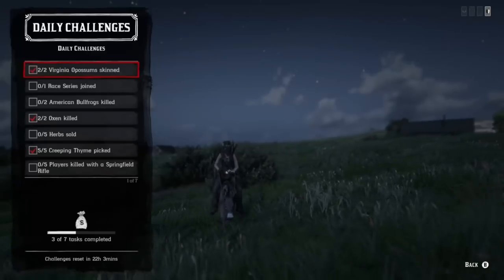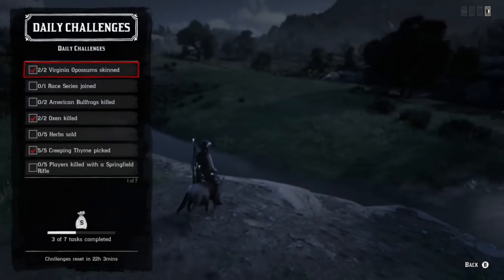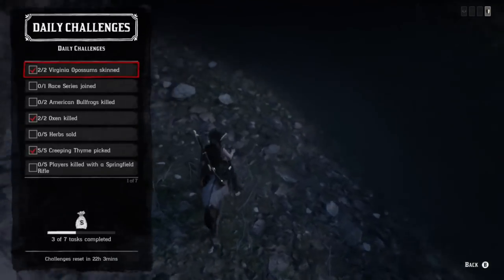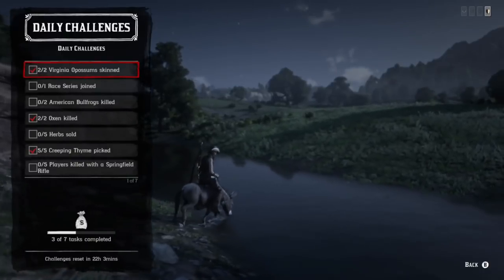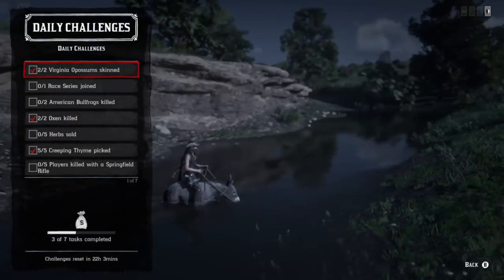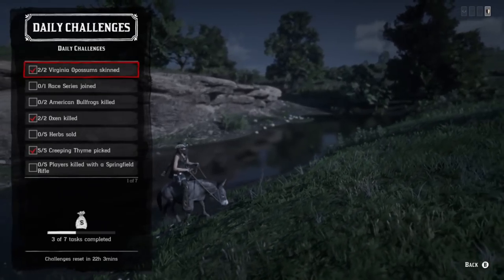Also shoutout to No Control. Once the challenge refreshed, a bunch of us went out to pinpoint an area where we could get all four at once, but unfortunately the bullfrogs kind of threw a wrench in our plans. The challenges include opossum skin, race series, joined American bullfrogs, ox killed, herb sold, creeping thyme, and a kill with the Springfield Rifle.